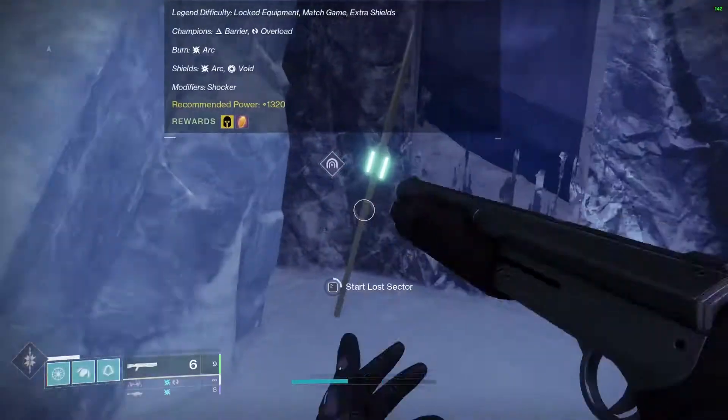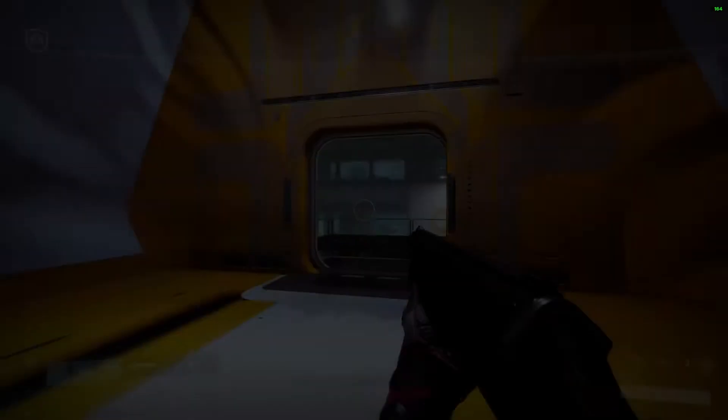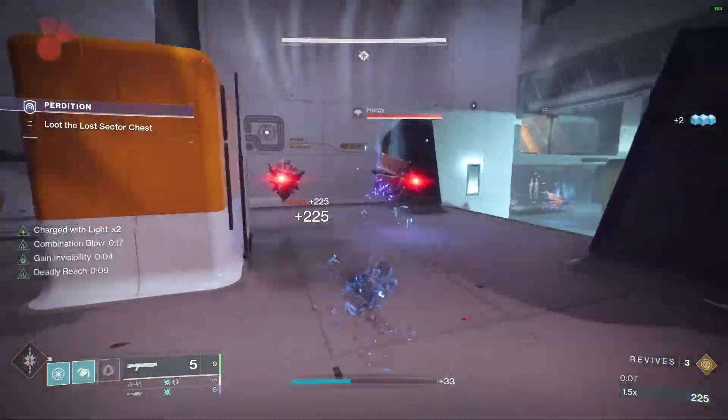One of the good things about having a kinetic shotgun with One-Two Punch is that if you use an arc shotgun — like the one from Vault of Glass with One-Two Punch — you'll already kill the first enemy, not giving yourself a chance to punch it. If you give yourself a chance to punch, you'll proc Combination Blow faster.